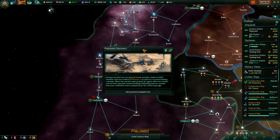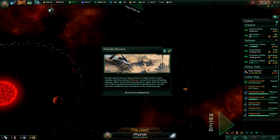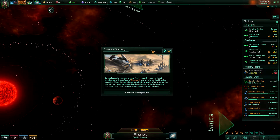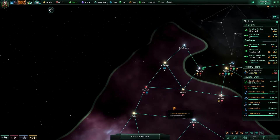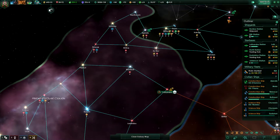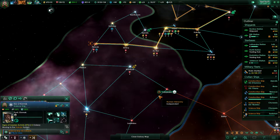Situation log updated — precursor discovery. Several recruits from our ground forces recently made a halo insertion onto the surface of Phonak 5 as part of a survival training exercise. When the recruits were picked up again after two months, one of them reported findings indicating that an ancient precursor civilization had a presence on this world long ago. We should investigate that.